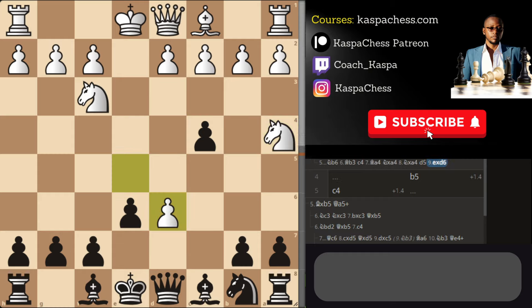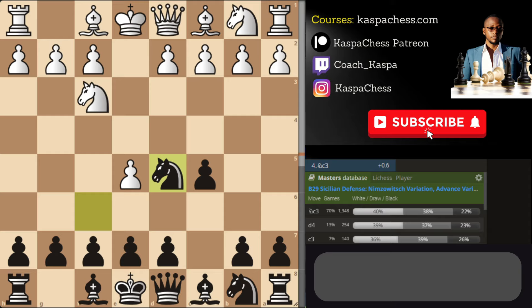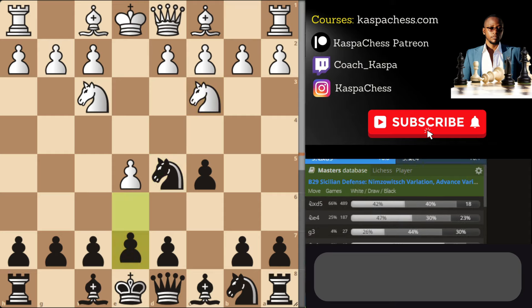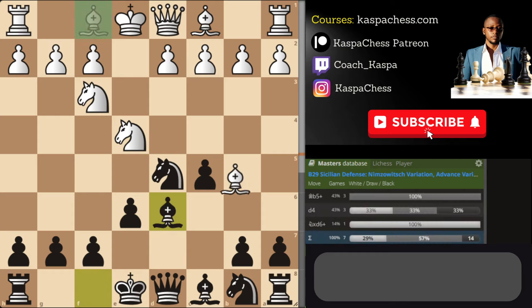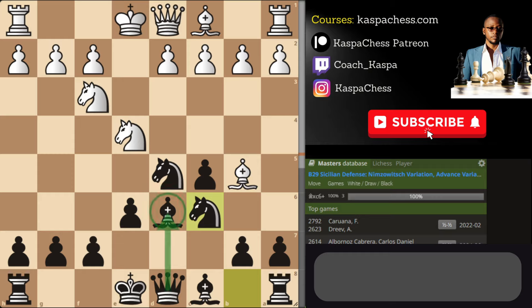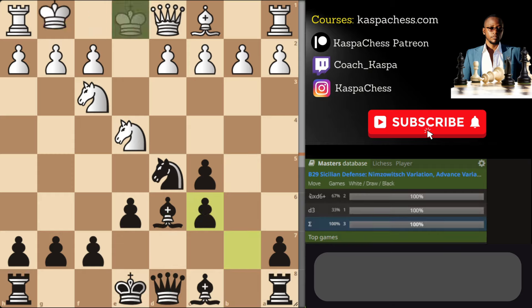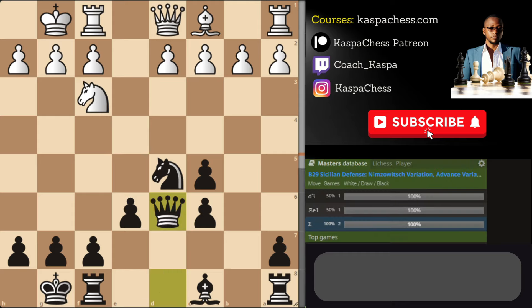If Bishop b3, even go pawn to c4 — they have to play Bishop a4, and you get rid of that bishop, remaining with your bishop pair. After knight takes, you can go Queen a5, Knight c6, or my favorite: pawn to d5, connecting pawns. If white takes, I take back with my bishop and this is easy to swallow. So after Knight d5, the Alekhine move — never be scared of Knight c3, just go pawn to e6 and everything is fine. Sometimes instead of Bishop c4, you'll see Knight e4 — just go pawn to d6 getting rid of your weakness.